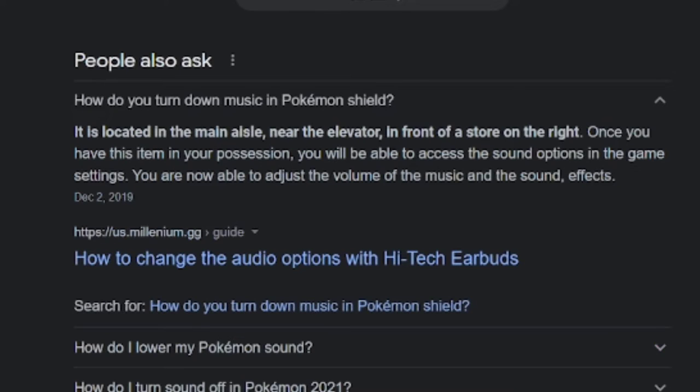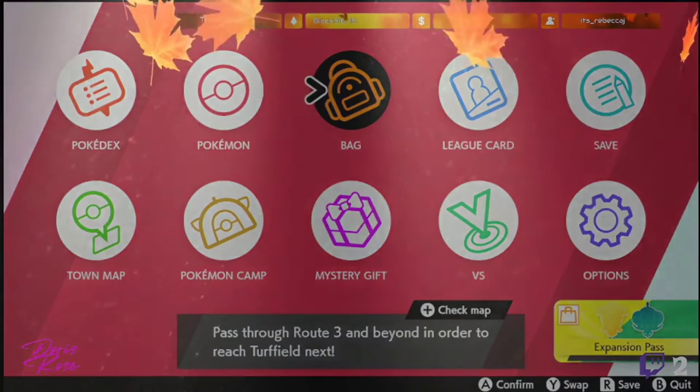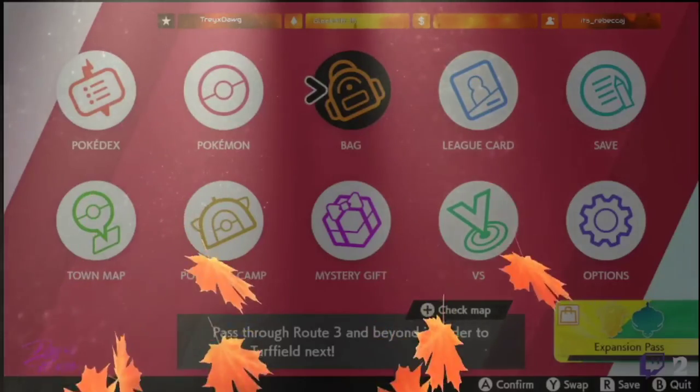Once you have this — what item? Google, what item? We're talking about in-game music. So much for Google's help.